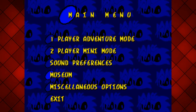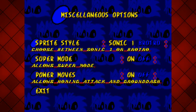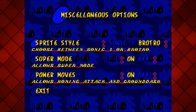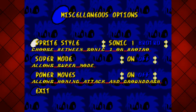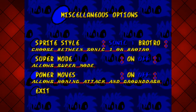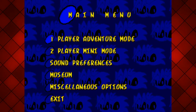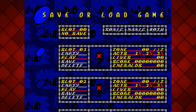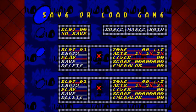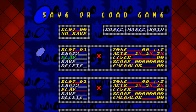What have we got here? Sound preferences - not bothered about. Museum - I don't know what that is, we'll come to that later. Let's have a look at some miscellaneous options. Sprite style - let's try Brotro. Because we know what Sonic 1 looks like by now. Super mode - yeah, leave it on. Power moves - allows homing attack and ground dash - yeah, we'll leave that on. So player 1 adventure mode. I really can't remember any of this. I think it's been updated since I last played it. We'll go to slot 1. Play, save, delete - well, we haven't done anything yet. Let's play!